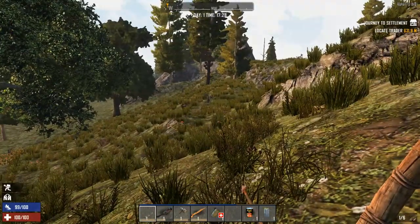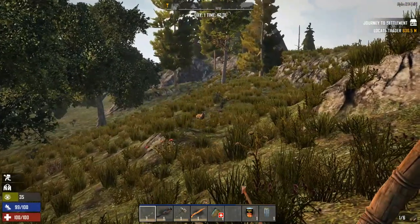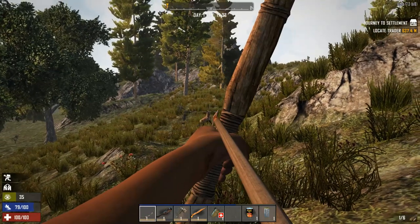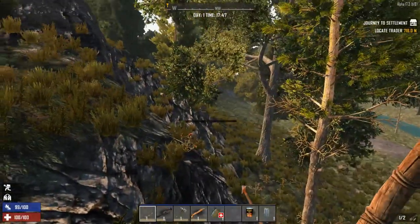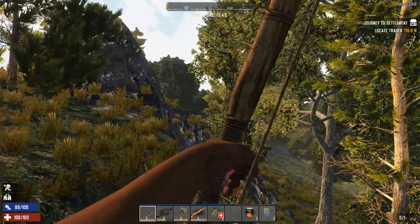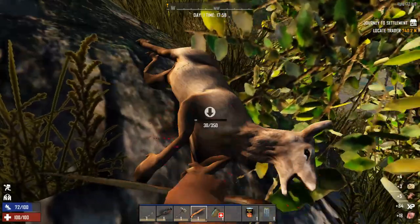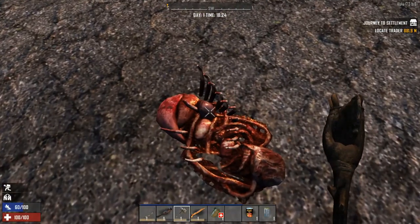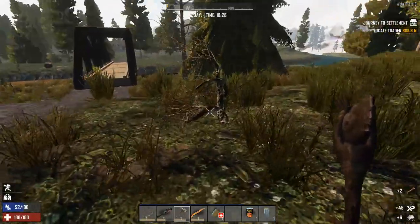We're gonna crouch with the Control key to sneak up on the animal, and shoot for a headshot. Left click to grab all its meat, some leather, and other stuff. Nice. This meat right here is important — may not look like much now, but it is.